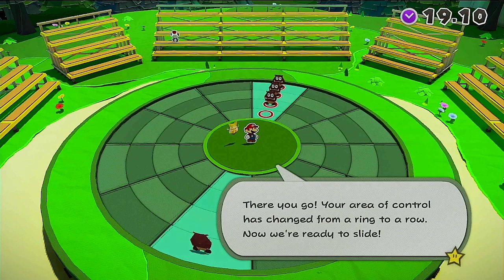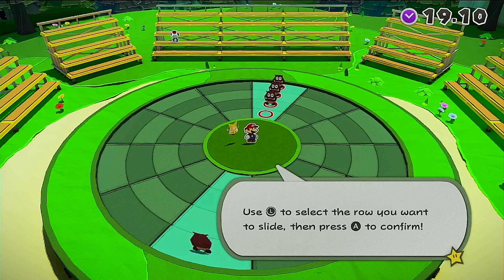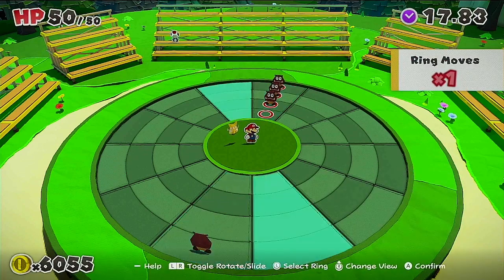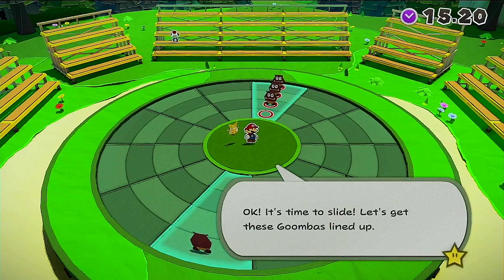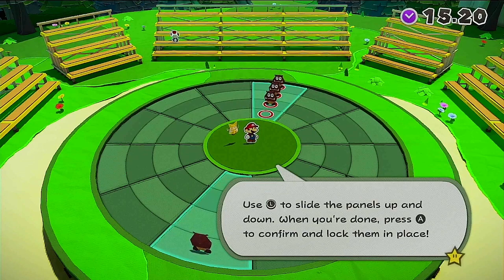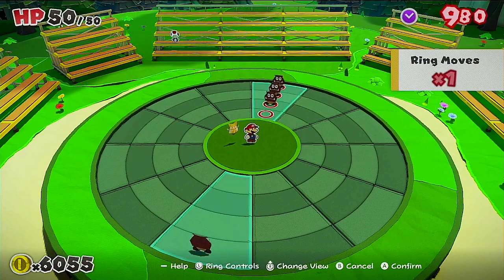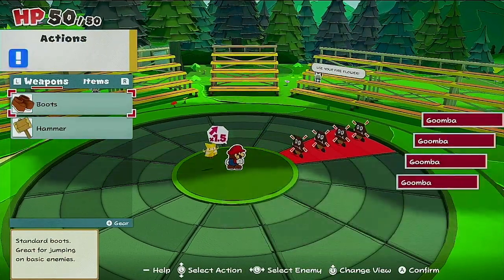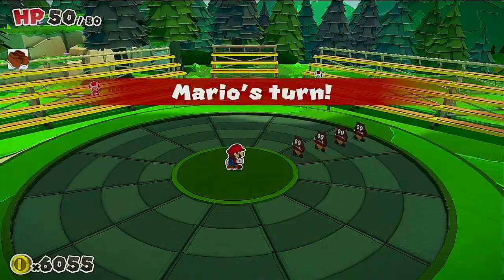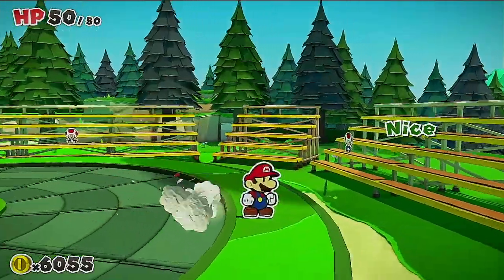There you go — your area of control has changed from a ring to a row. Now we're ready to slide. Use L to select which row you want to slide, then press A to confirm and lock them in place. Let's get these Goombas lined up. There we go — now they're all lined up. We're going to use the boots, of course. Easy.